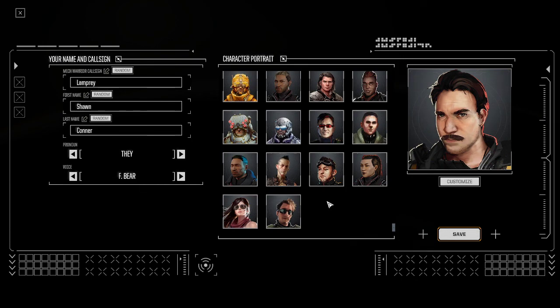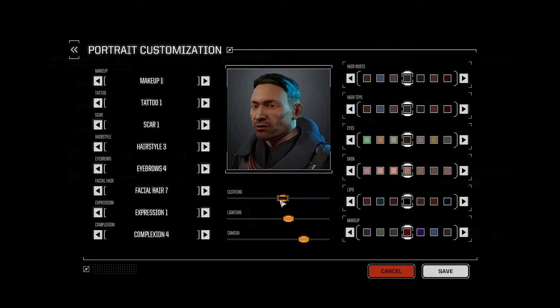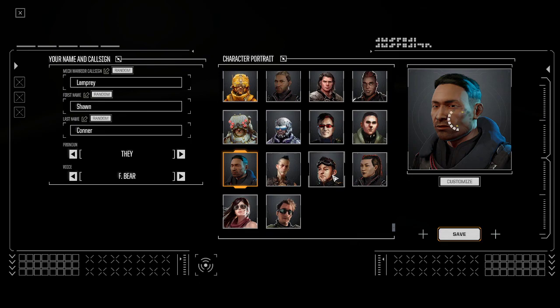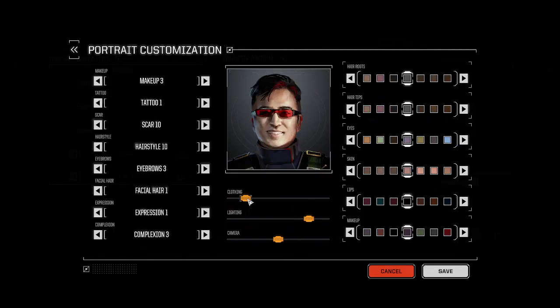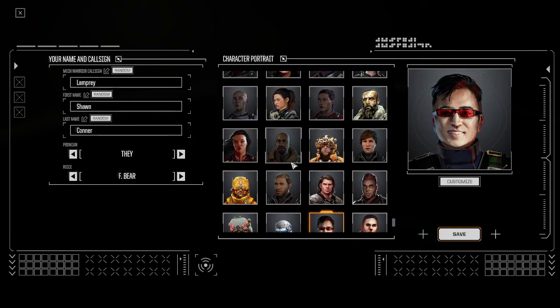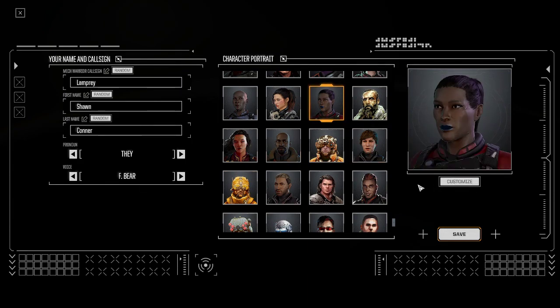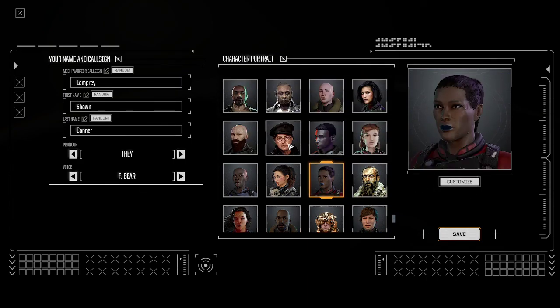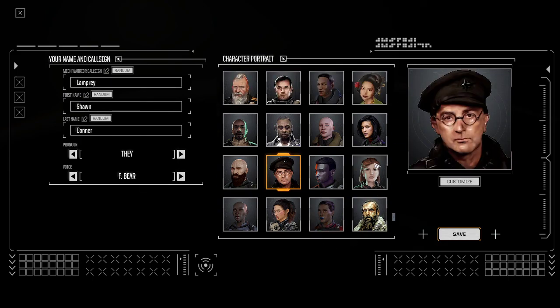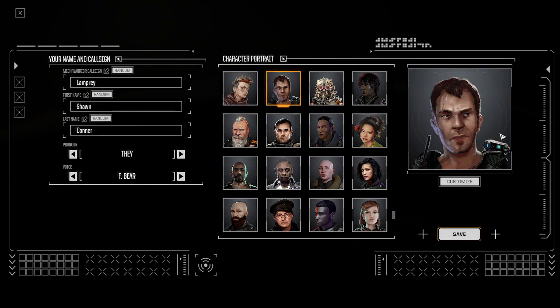Some portraits are still the HBS random-generated pilots that you can actually customize — change the face and do all the things you could in vanilla. Most, however, are fixed pictures you can't customize. Either way, you've got plenty of options.